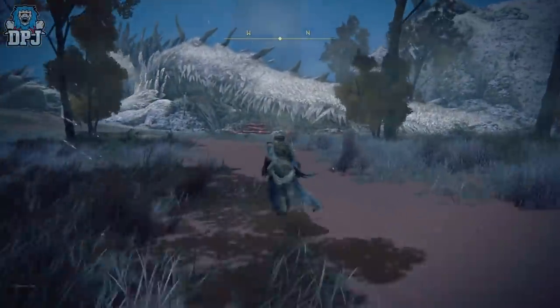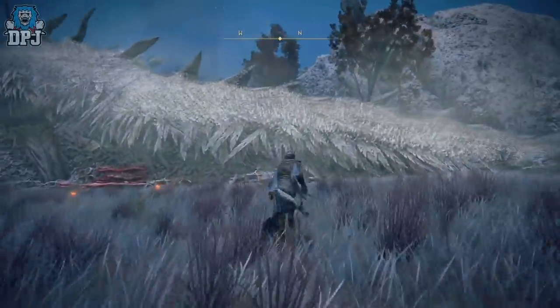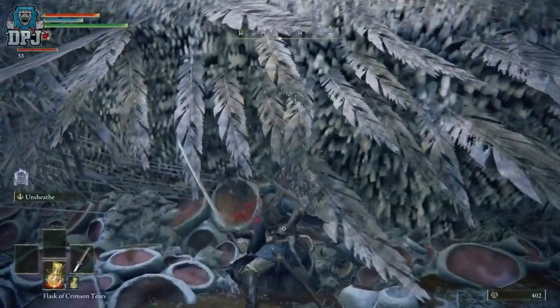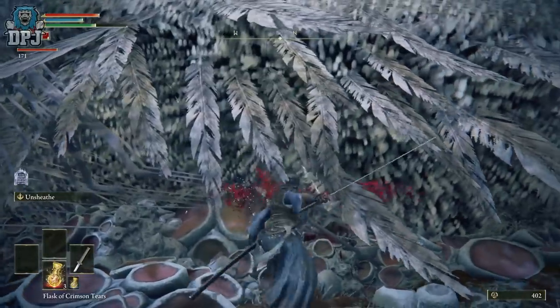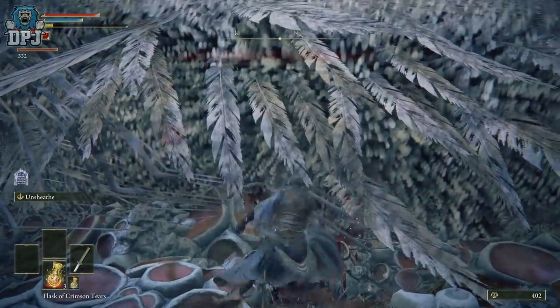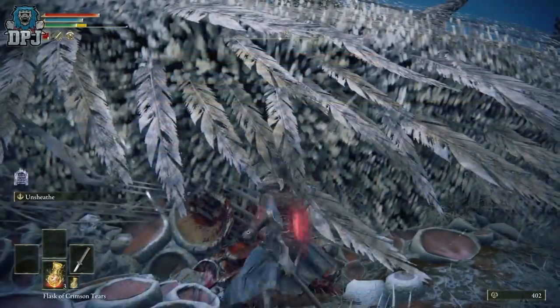From here, all you've got to do is just kill the dragon. If you're a new player, it will take you quite a while — probably between 3 and 5 minutes. But if you've got that blood loss buildup weapon, after about 20 to 25 hits you'll get a massive chunk of his health come off, and you just rinse and repeat that until he dies.